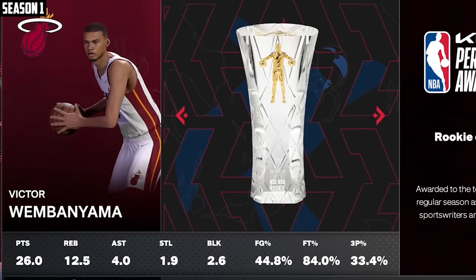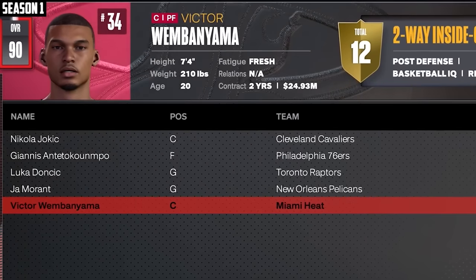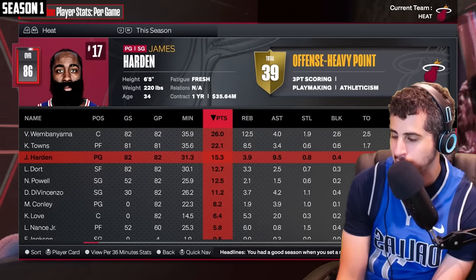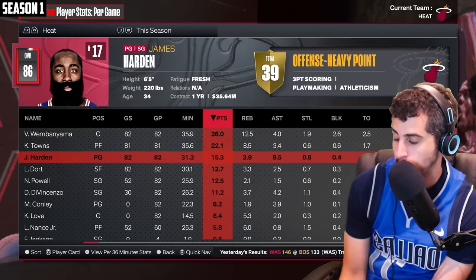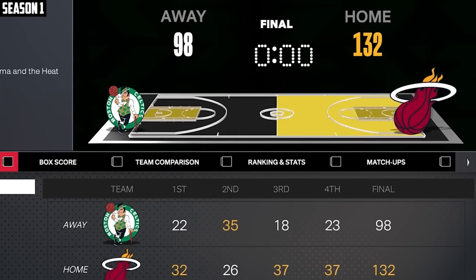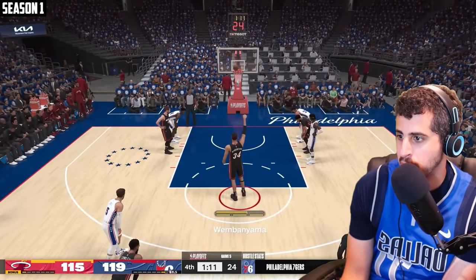Wemby was first team All-NBA, but we're fighting in the play-in tournament. I feel like we have a good team — we got guys who can score with Wemby, Towns, and Harden. Harden can handle the ball, Towns can shoot. We got defenders like Wemby, Dort, and DiVincenzo. We lost the first play-in game, then won it, so we're in the playoffs. We're currently down 3-1. I will do my best.